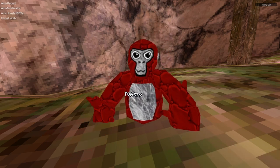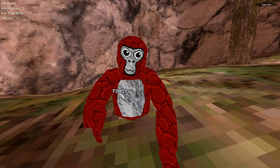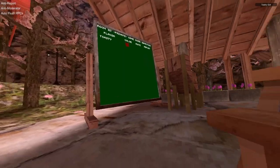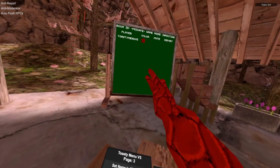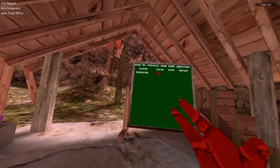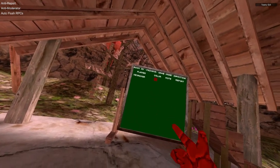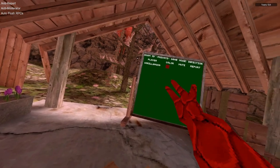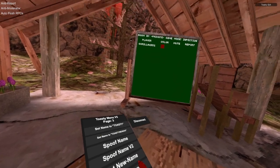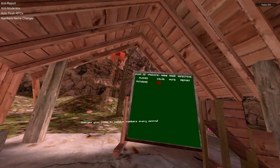Walk mode: hold your left grip and you can walk without moving your rig. Helicopter: hold your left grip to fly up. Set name to 'Toasty' — it shows on the leaderboard. Set name to 'Toasty Mini V5' sets your name to that. Spoof name generates a random name from the generator. Toasty V2 uses random letters and numbers. Set new name sets your name to 'Gorilla' plus random numbers. No name removes your name. Numbers name changer cycles through random numbers as your name.